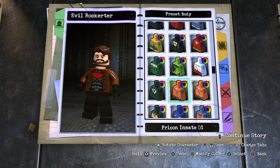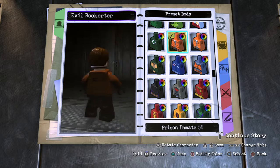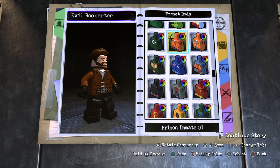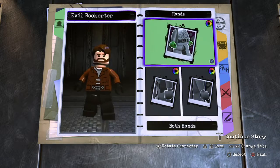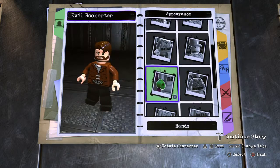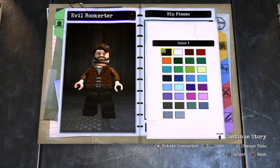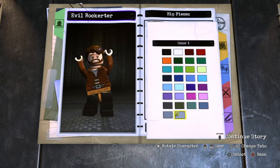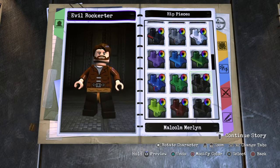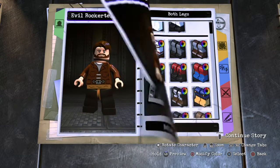I guess we can do... let me try the prisoner. That kind of works. Yeah, let's pick that one. The hands — we'll just make them pale. Now the hips. We have to find something that matches. No, that doesn't match. I guess we have to pick that one.